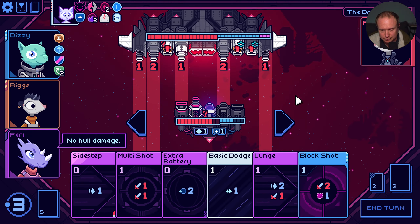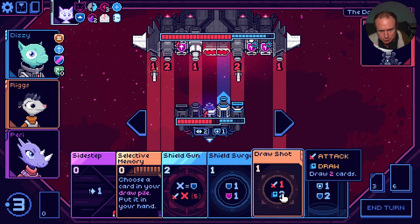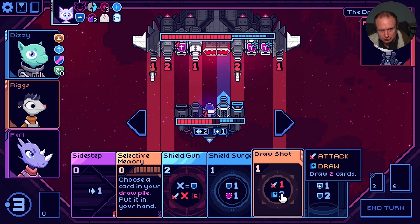So far, so good. Play the block shot. Play the extra battery - no reason not to. We're looking for... that was a little sloppy. Let's play draw shot. I can play selective memory to get momentum back. Keep stacking that up. I think that's worth it. It's a bit of a shame.